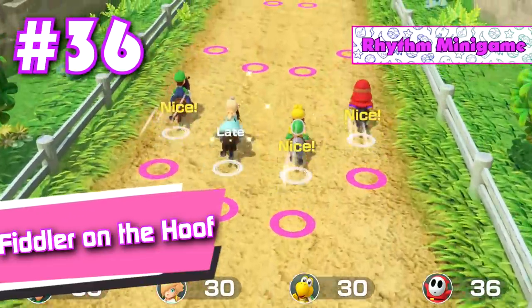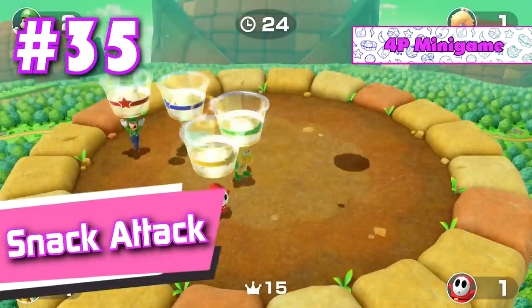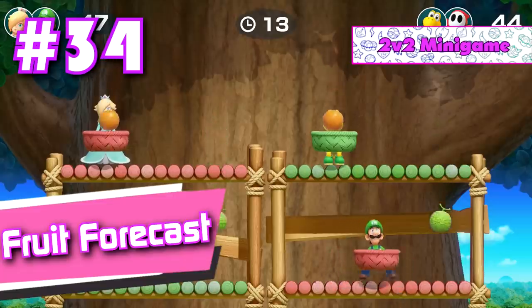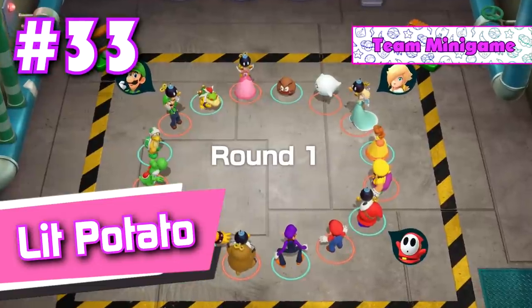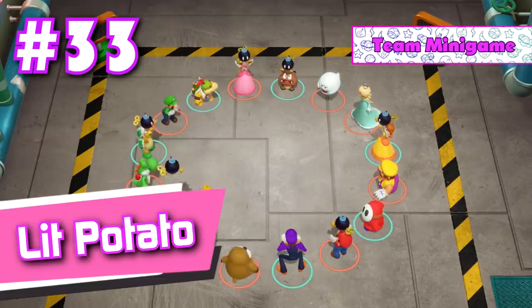Number 36: Fiddler on the Hoof. Nintendo presents horse riding simulator featuring Mario and friends. Number 35: Snack Attack. Anyone else craving popcorn after playing this mini game? Number 34: Fruit Forecast. It's raining fruit from out of the sky. Fruit? No need to ask why. Number 33: Lit Potato. This mini game gets surprisingly intense once you get down to about 2 to 4 players.